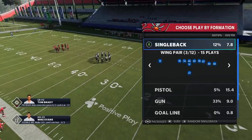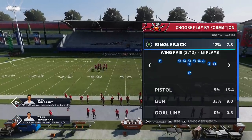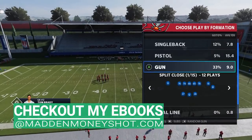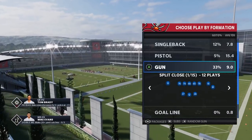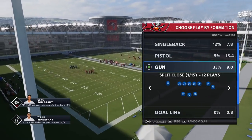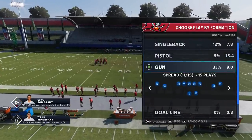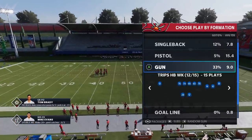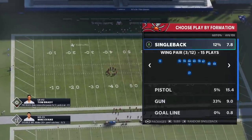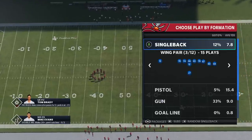Welcome back YouTubers and Madden fans, this is Mad Money Shot bringing you some more plays today out of the Tampa Bay Buccaneers playbook. I've already put out a ton of stuff on it — even a full breakdown — but it was early in the year so a lot has changed. I'll put links in the description for all the offensive schemes I've covered so far: the split close, pistol bunch TE, trips halfback. The formation I'm focusing on today is the single back wing pair.